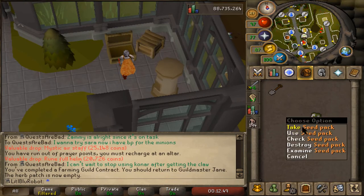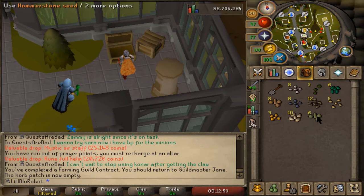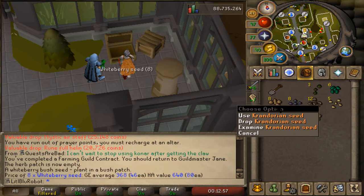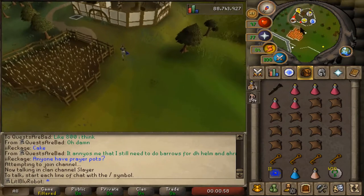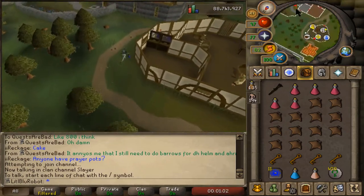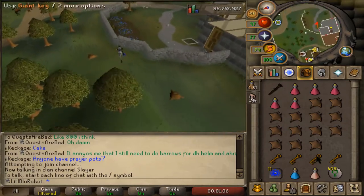I just got my first seed pack — I don't know what I can really get from this but I think I can just spam click it. Nice — snapegrass seeds, that's all I really wanted. Since I finished my champion scroll at the goblins, there's no need for me to go back to hill giants, so there's no need to hold these keys. I'm just gonna go use them all and see what I get.